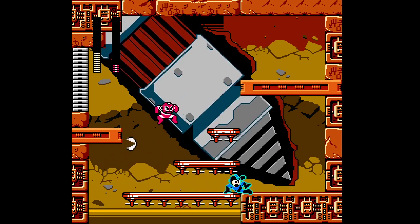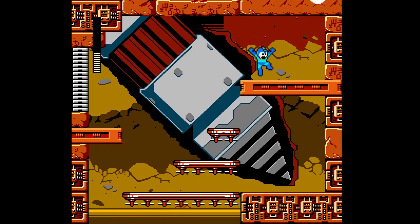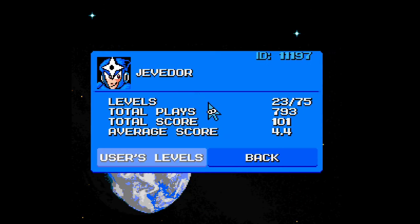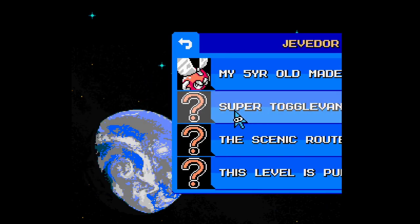We only have Catman in the boss room — he's one of the easier bosses, so yeah, very nice. And we're actually gonna be playing another Yevador stage here, but we're gonna make a cut before we go to that one. It's gonna be Super Togglevania Mania.